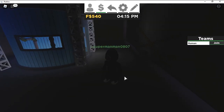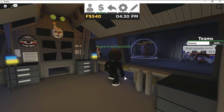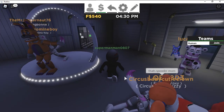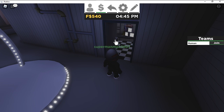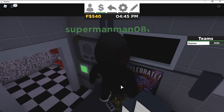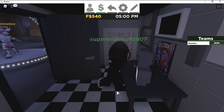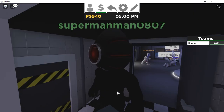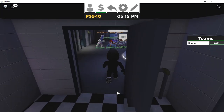Once you're in the sister location area, head through the vent and then go to Foxy's area. There should be a door here — sometimes it's closed so just open it. You walk inside and that's it. You should get the restricted room badge, or whatever that badge is called, because I don't memorize the badge names.